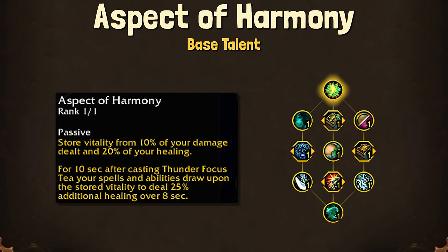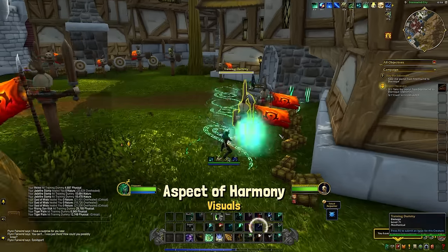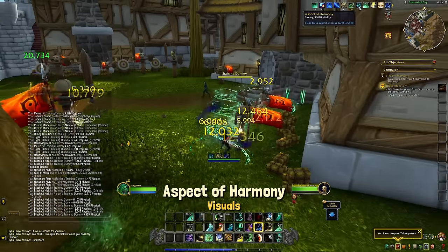As you draw upon the Vitality, what sounds like it should be draining the value over time — since there is currently no difference between Aspect of Harmony at 1 Vitality or at 500k Vitality — it seems like it's meant to be like pouring water out of a cup, where you gain that extra 25% healing until you have an empty cup.